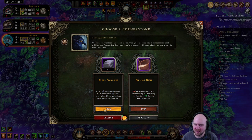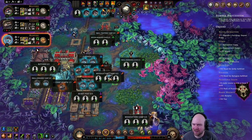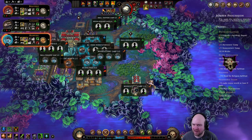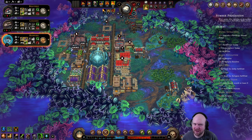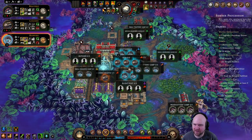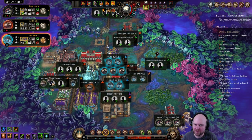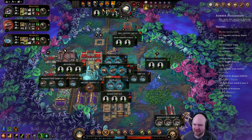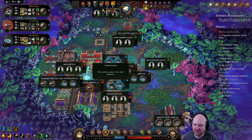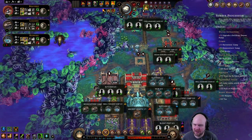Steel pickaxes — yeah, just flood us in stone, please. I need to be chopping. Actually, I should probably get more woodcutting camps. Sorry, resolve push team — it's not happening.